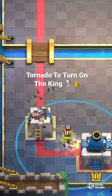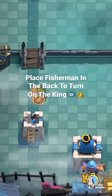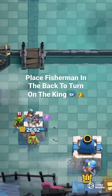If you use Tornado, you can pull the Goblins to activate the King Tower. Place Fisherman in the back to pull a Goblin to turn on the Tower.